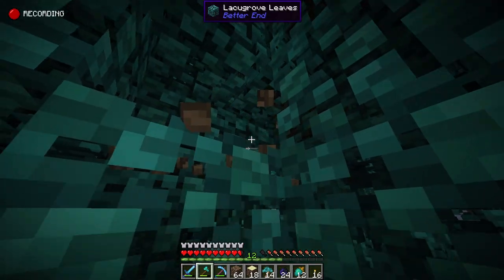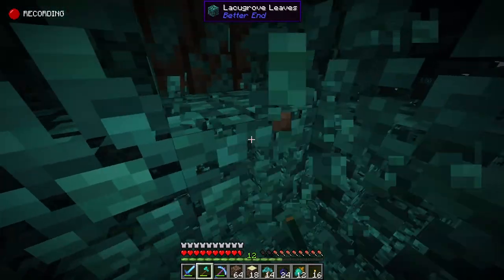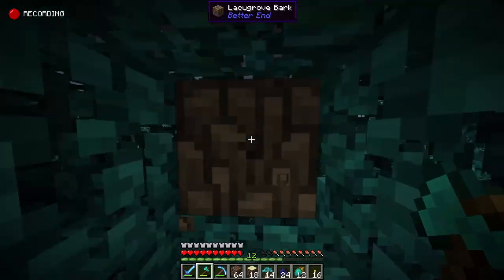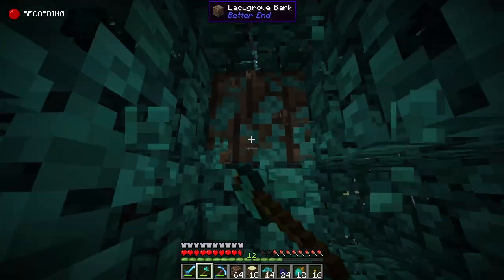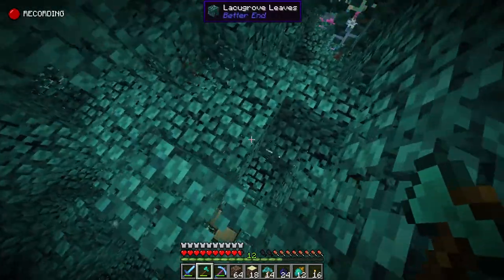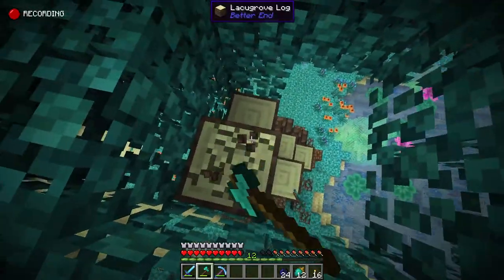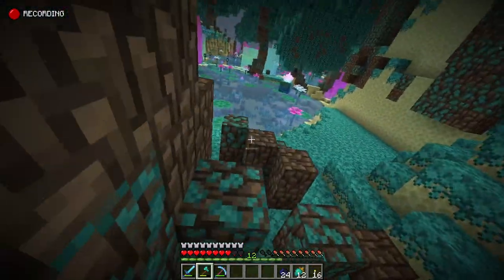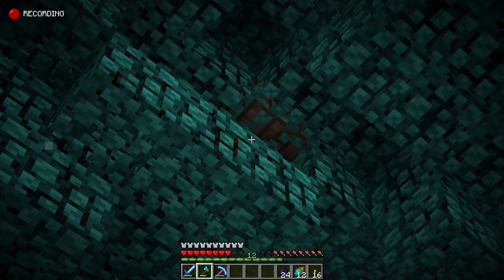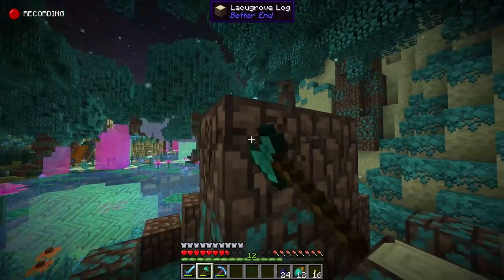I wish I could get flint so I could put fires down, because then I could clean up these canopies. I just have to keep chopping until there's nothing left, or until I can see where the leaves haven't decayed. Look at all this wood — that is a lot of wood and I haven't even removed the bottom part here. I did turn off shaders because it was a lot easier to see without them.